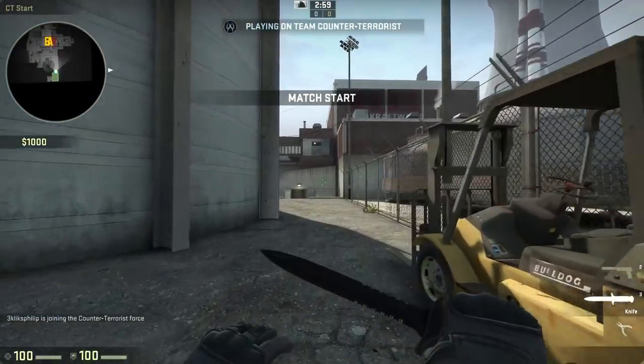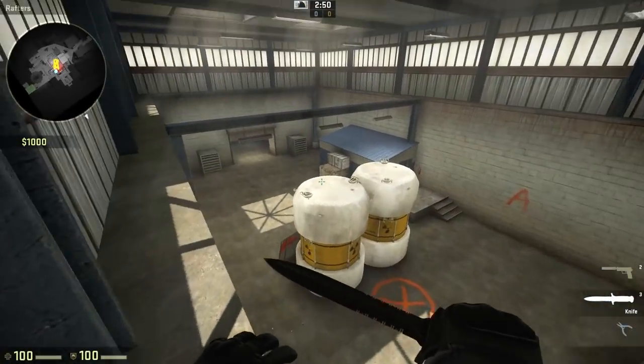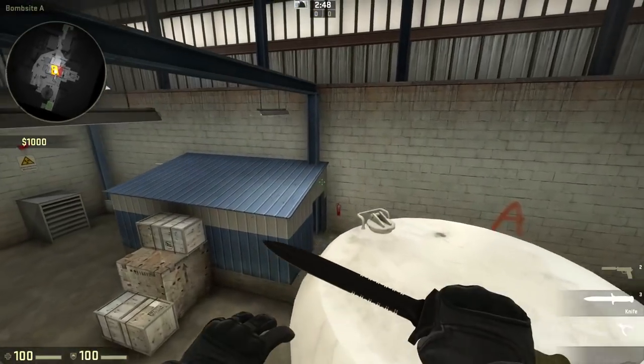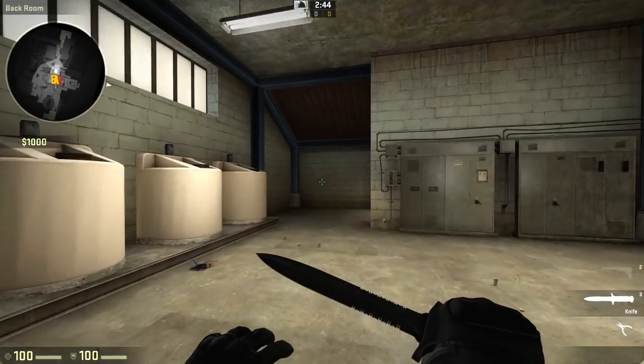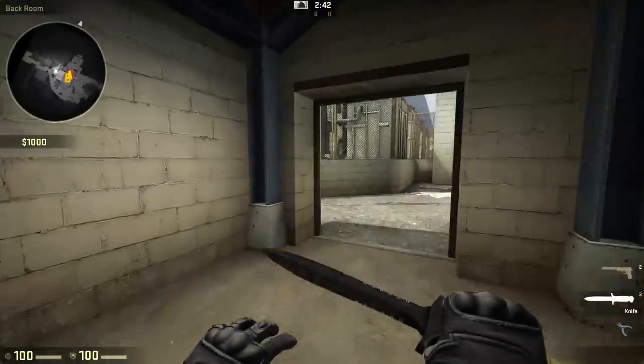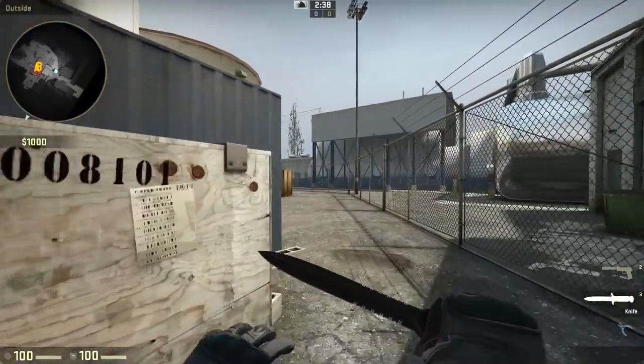A nice little feature of CS:GO is your current location, shown in the top left-hand corner of the screen. These are universal call-outs. Use these and your team should immediately know where you're talking about. It may take a while to learn — perhaps load up an empty map and run about for a while to familiarise yourself with some of them. It will eventually become natural to use these names in-game.